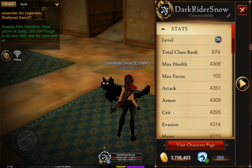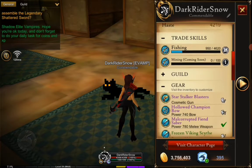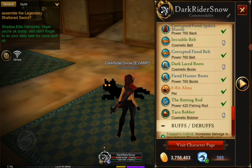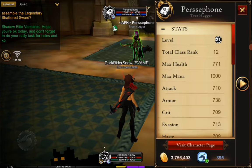If you want to see your stats, tap your name here. You can also see the gear you are wearing, your pet, fishing level, and guild name.